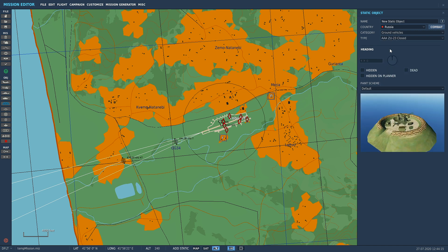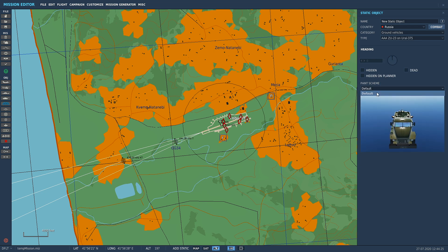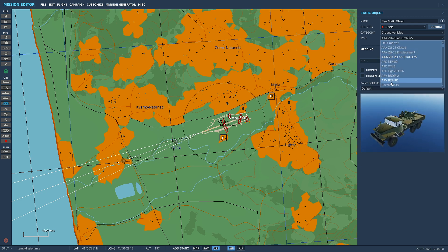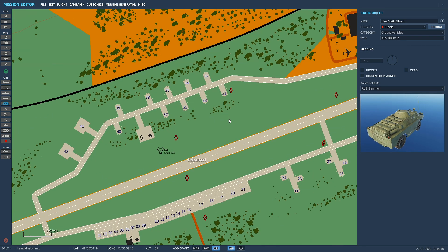Let's put one of these in. I'm going to click this one. It gives you options for paint scheme — you can have a look at the different ones. They all look pretty much the same but you can change paint schemes if you want.